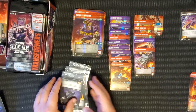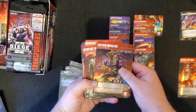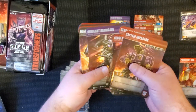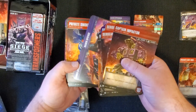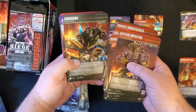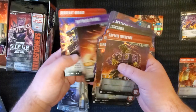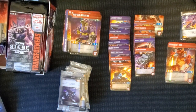I assume the other side may have doubles. For our characters we have Impactor, Crosshairs, Springer, Sergeant Barricade, Deadlock, Ape Face, Private Smokescreen, Mudflap, Lockdown, Sky Tread both sides, Chop Shop, Astro Train, Mirage, and Private Hot Rod. Awesome.